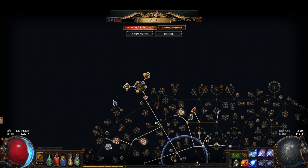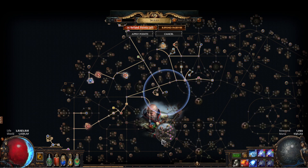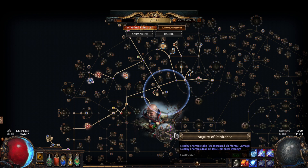For regular jewels, we have a Watcher's Eye. The Wrath pen mod does not do anything for this build because of our ascendancy. Any penetration we have anywhere does nothing.